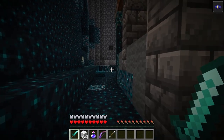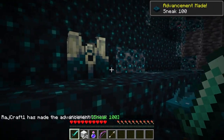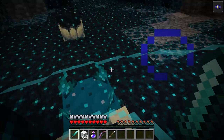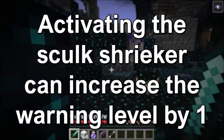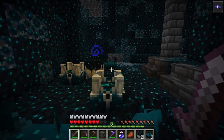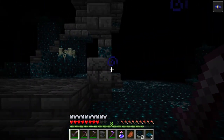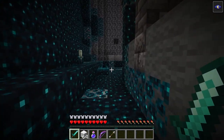The Skulk Sensor can be found on the ground in the Ancient City. You should be careful there because almost every player action creates a vibration near the Skulk Sensor, or stepping on the Skulk Shrieker can trigger it and increase the warning level for the Warden by 1. When the warning level hits 4, it will spawn the Warden — the most dangerous mob in the game, with 500 health, melee and ranged attacks, and ranged attacks that pass through blocks. The best way to avoid creating a vibration is by sneaking.